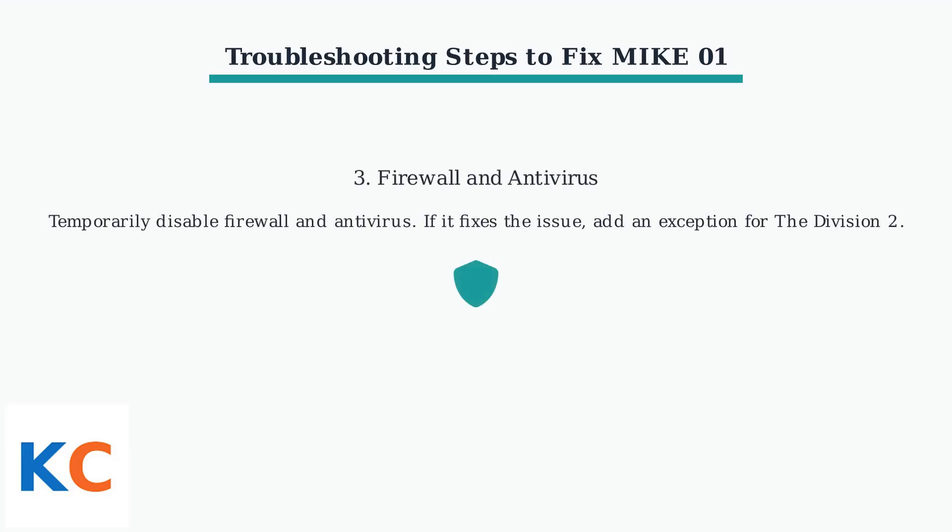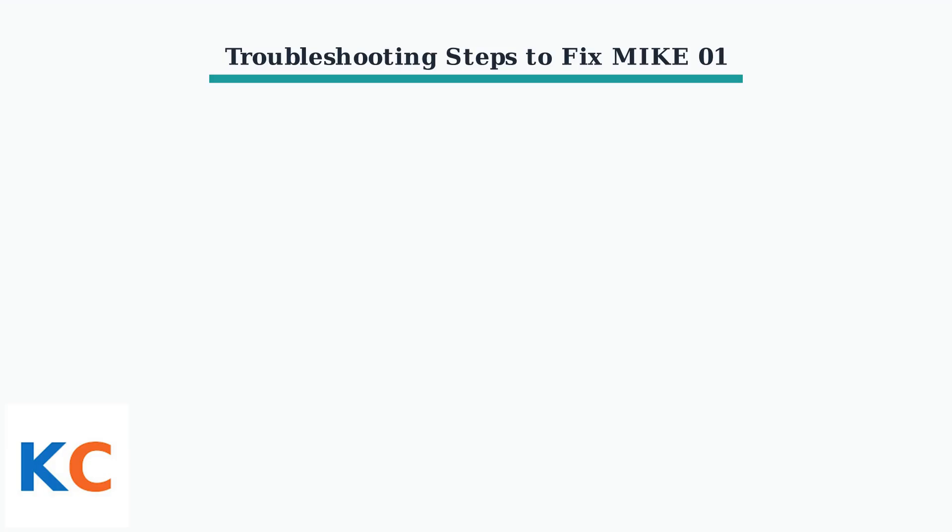Third, temporarily disable your firewall and antivirus software. If that resolves the MIC01 error, create an exception for the game.